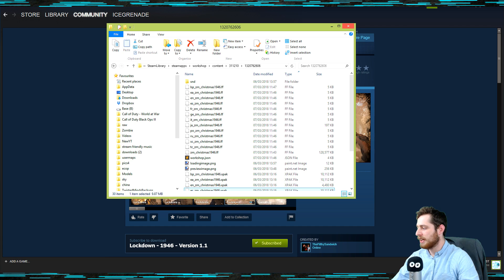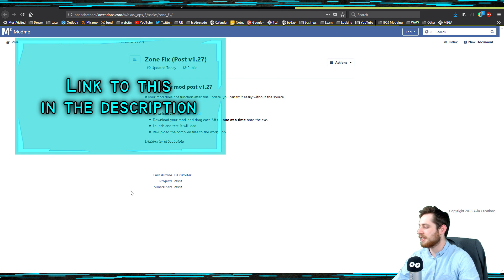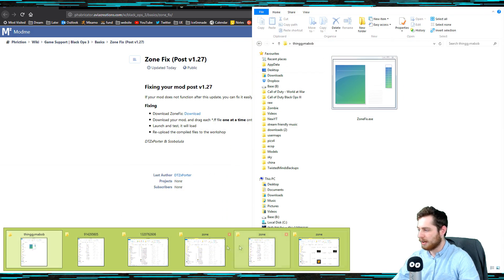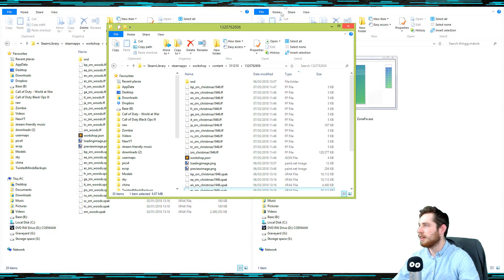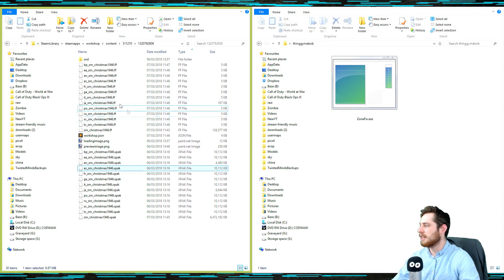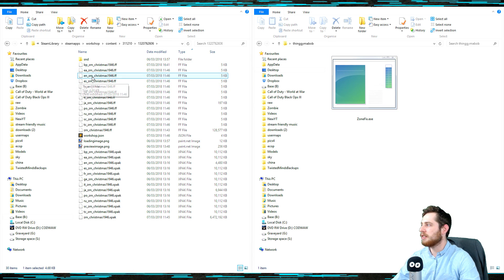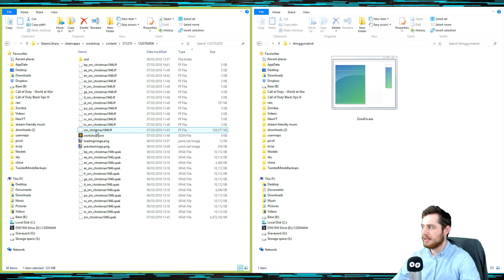Here we go, we've got this. Go here and download this application — once you've got it, just extract it somewhere. I've got it here in a folder on my desktop. Then go back to where you have this file. I'm just going to drag in the FF file. You should only need to do this with your language, so I'm going to do EN for English, and then also do the ZM Christmas — the map name itself.